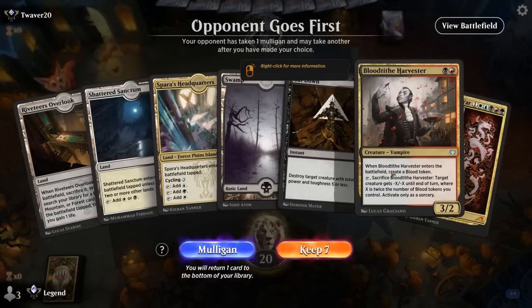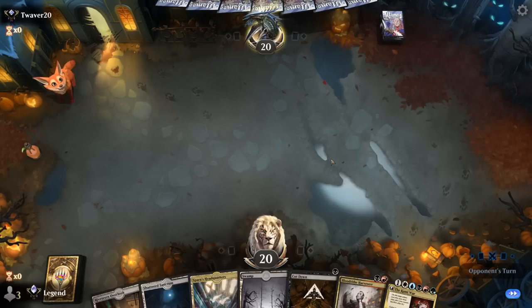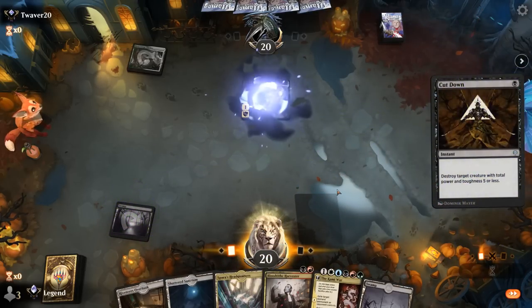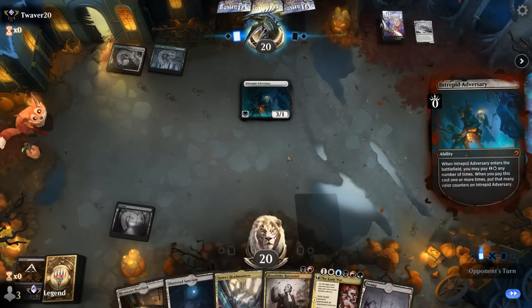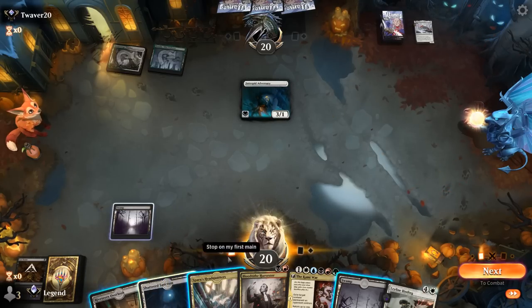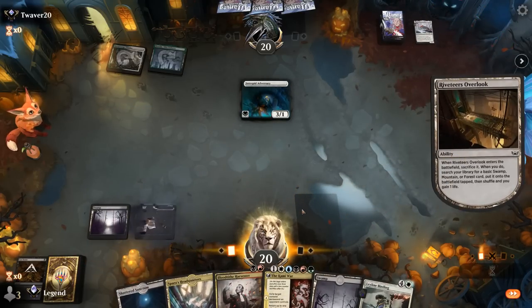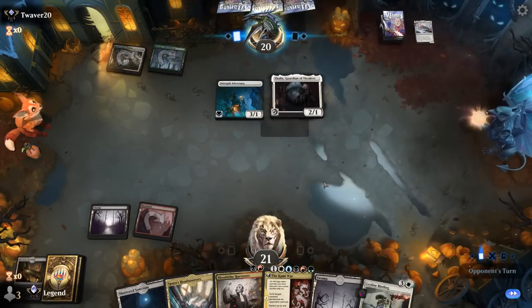We're on the draw. We can potentially play a turn two Harvester if we fetch up a Mountain. We have early interaction with Cut Down and hopefully can buy time to get to Kami War. Opponent is Green-White Toxic — we'll need our early removal. We might just kill Skrafl right now, which does delay Harvester a bit. There's also Adversary — so it looks like just a Green-White aggro deck, not necessarily Poison. We want to fetch a Mountain and then maybe go tapped Headquarters plus Harvester. Could also play Headquarters now to get access to a cheap Leyline Binding, although Harvester still trades for Adversary fine. Thalia is going to delay things a little bit — all the more reason to want to play a creature.